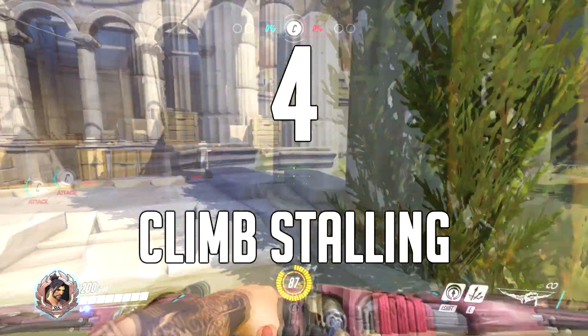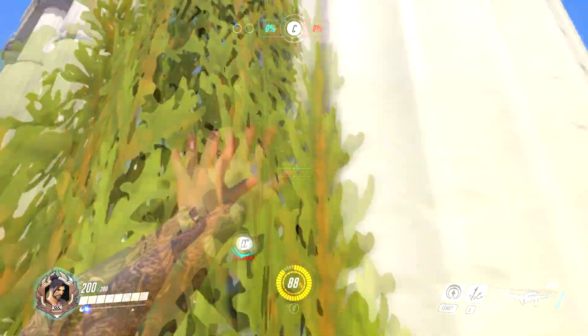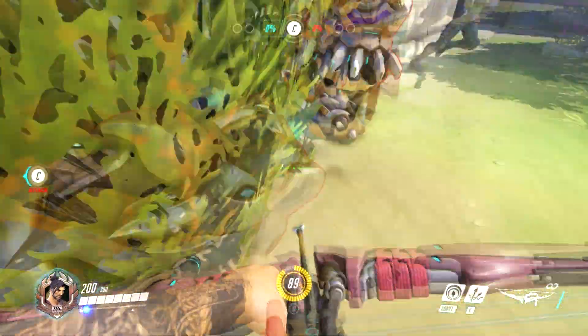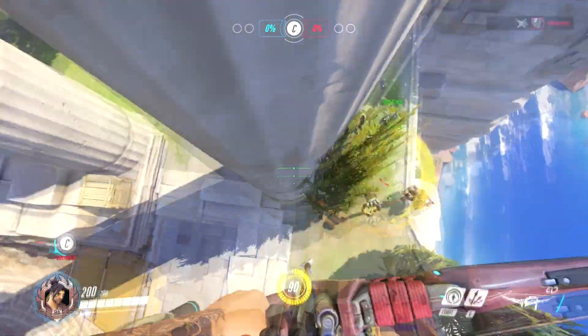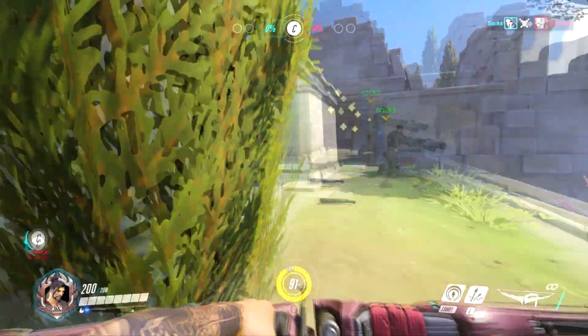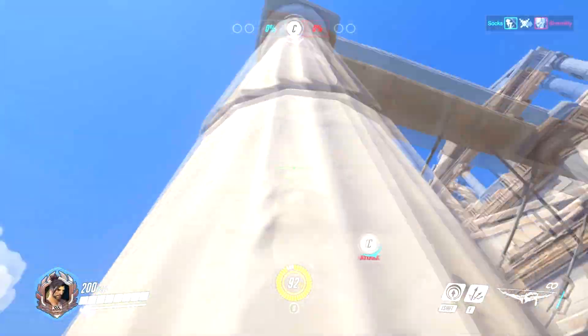Number 4: climb stalling. This is where, in a position of extreme danger where you're likely to die, you climb up the nearest wall to make it harder for the enemy. This does more than make it annoying for them — it makes Reinhardt have to wait, and others shift focus so their line of sight is away from your team.